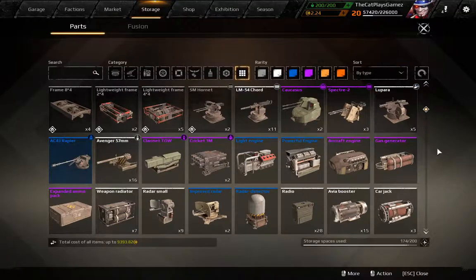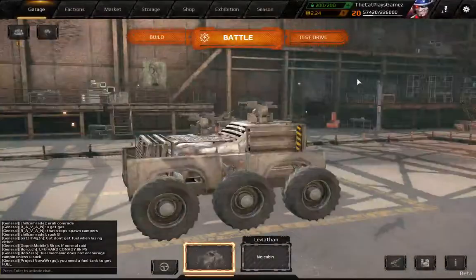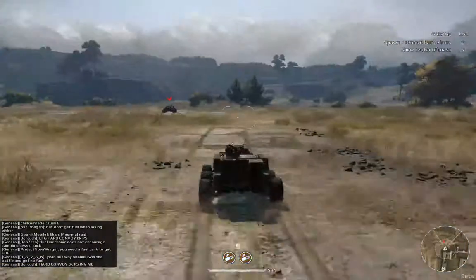Good armaments for these builds are machine guns and shotguns. You can place two shotguns like this and you have some pretty sufficient firepower and a pretty quick rate of fire as well.